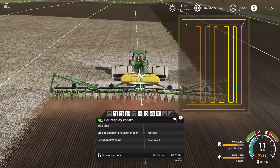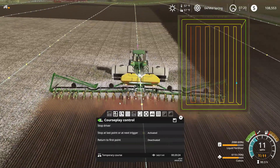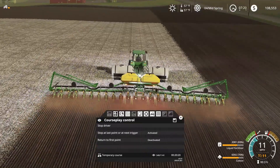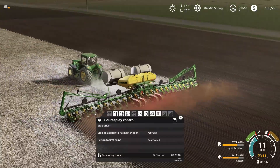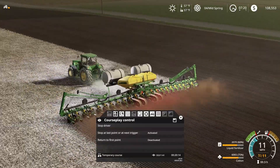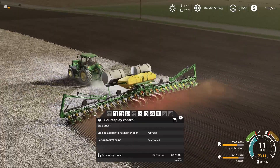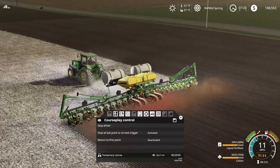Courseplay is going to continue on course - that's good. You can pull up both maps at the same time to see what it's running. I also threw in the dirt tire mod - I can't remember what it's called exactly - but it puts the correct dirt on the tires depending on the terrain. It's pretty cool.